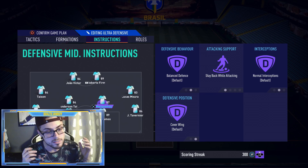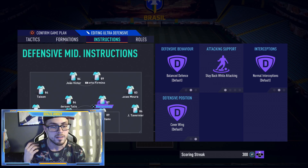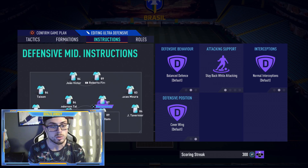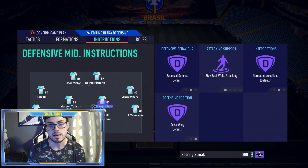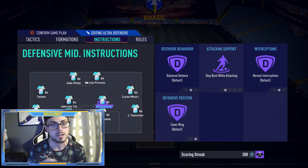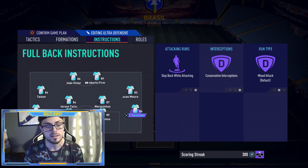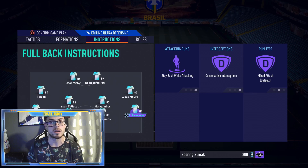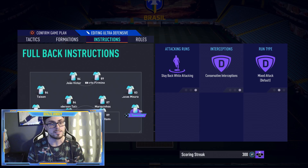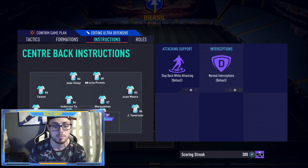I have most players on Conservative Interceptions because they already have a lot of stamina, so if I have to go into extra time in Foot Champs, they're gonna have insane amounts of stamina still. Marcuse, the all-around natural box-to-box midfielder, is going to be on 'Balanced Defense,' 'Stay Back While Attacking,' and 'Cover Wing' to help out the wingers on counter-attacks. Then for the full backs, I have them on 'Stay Back While Attacking' and 'Conservative Interceptions' to save stamina for those later games and past the 75-minute mark.